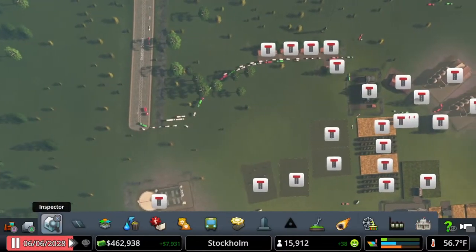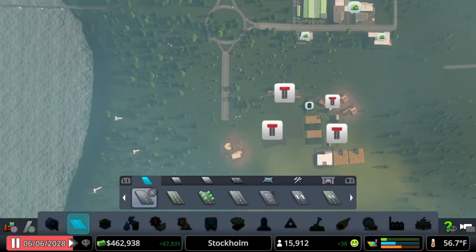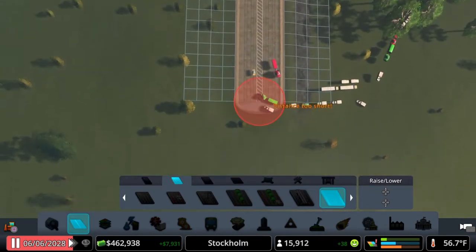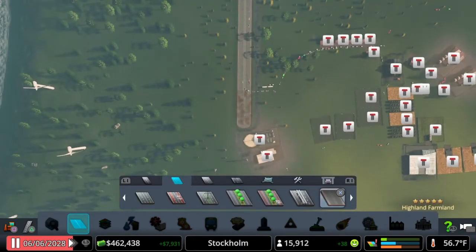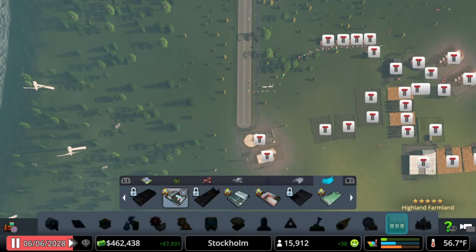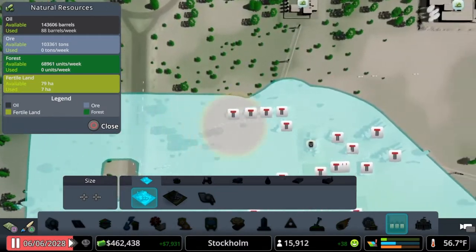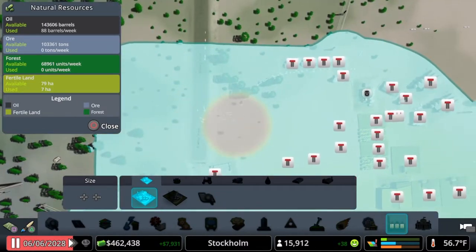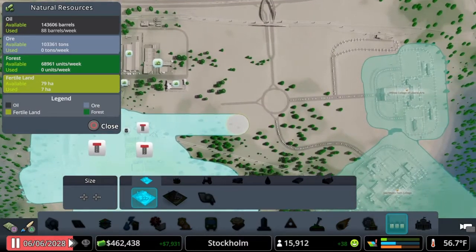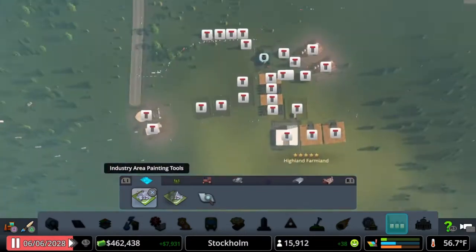Instead of going through and deleting segment by segment, that's much easier, much quicker. So then we are going to grab the four-lane industrial road and stretch this down here as far as we can go. And unfortunately, we are going to have to expand this area and move a lot of things multiple times. We're going to waste some money in this episode — quite a bit of money. Right now we're at $462,000, and I suspect probably $100,000 to $200,000 we'll spend on this.